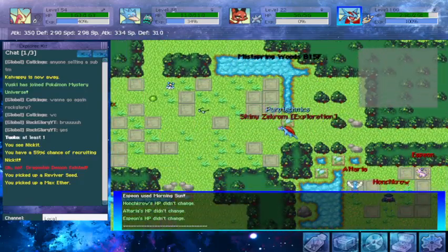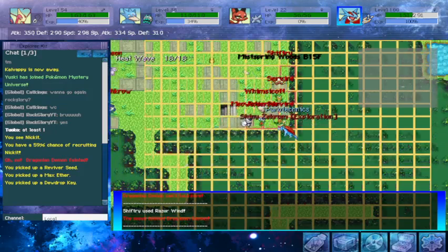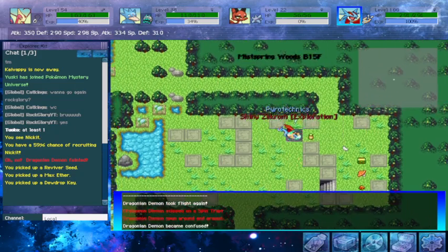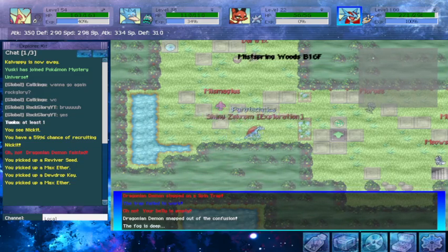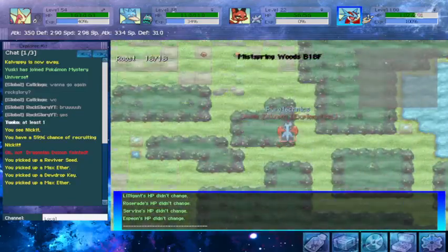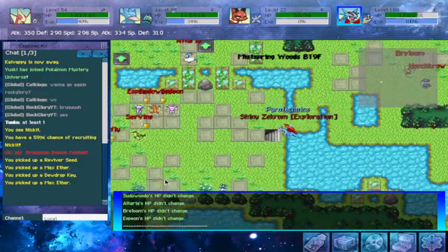I almost forgot as I was going to pass through this floor — right down here you're going to want to look for a chamber that looks like this, which has the item New Drop Keys. This key is going to be important literally in a few seconds. That key always spawns on — or is supposed to spawn on — 15F. If you do have issues, you can always contact staff and ask them, hey, I was supposed to get a key on 15F but I didn't.